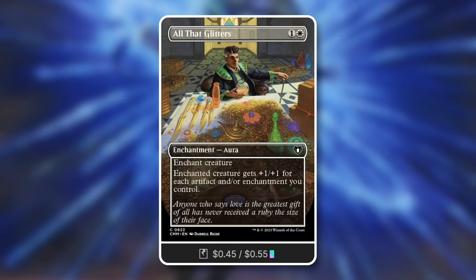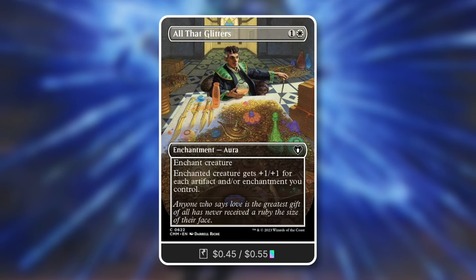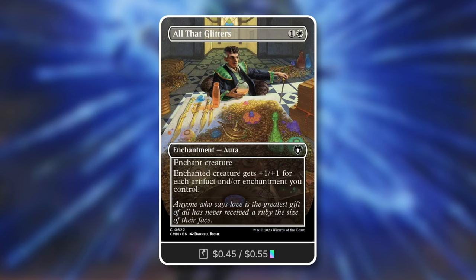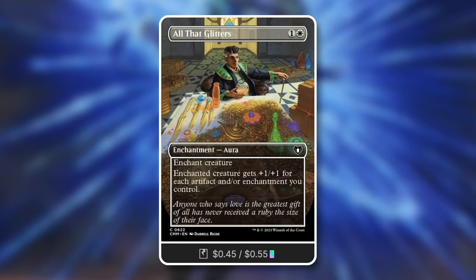Take advantage of all those tokens because they are artifacts. Something like All That Glitters - an aura that gives the enchanted creature plus one plus one for each artifact and/or enchantment you control - can be a massive boon. Every single time you attack, say with 10 creatures that are all equipped or have auras on them, that's plus ten plus ten from things equipping them, and on the attack you're making 10 more Junk tokens - another plus ten plus ten.